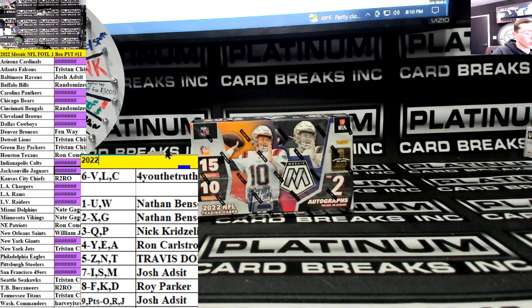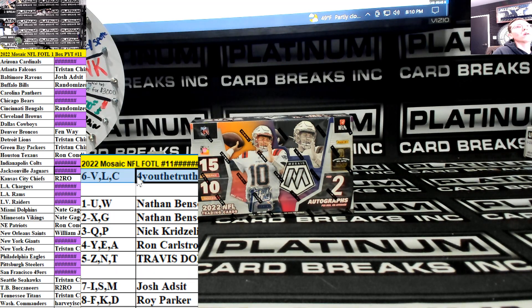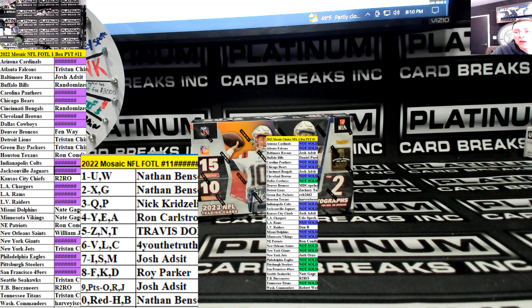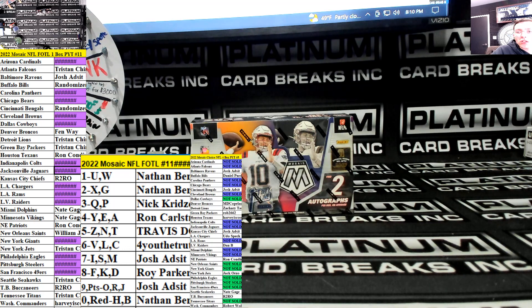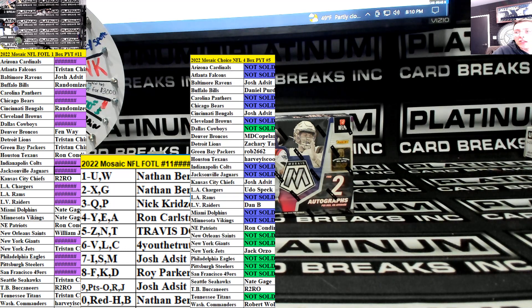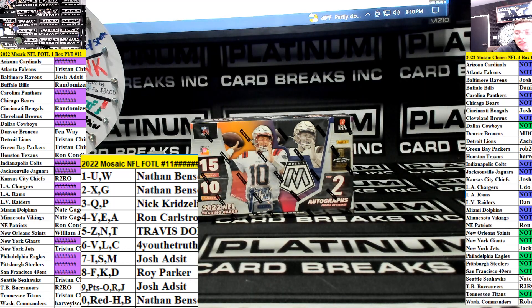All right, so this is 2022 Mosaic NFL, first off the line, number 11. All right, here we go on the next one. Ladies and gents, let's freaking get it — Mosaic Choice, four boxer. That's right, you heard me correctly. Four boxer, let's go.